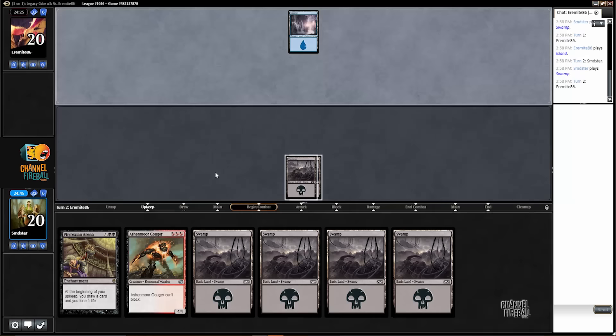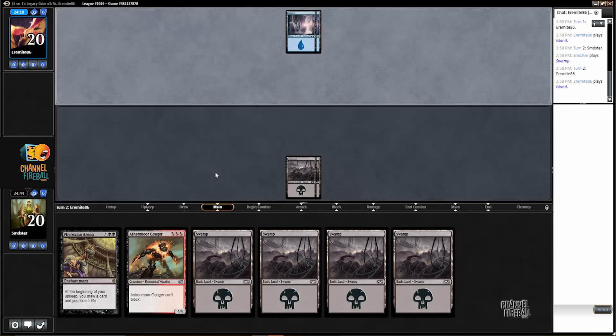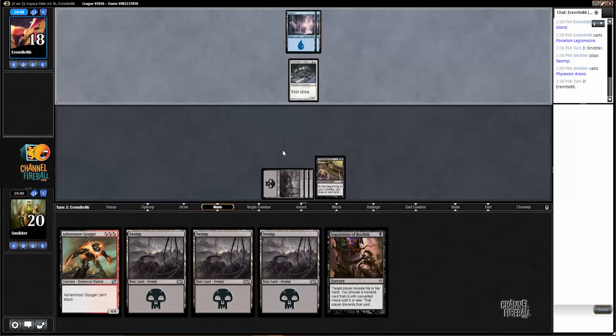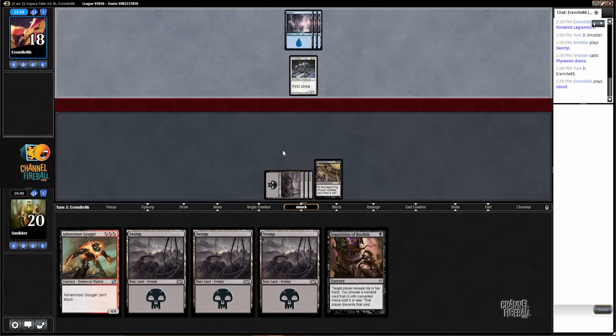All right, enough swamps now, thank you very much. Opponent plays Porcelain Legionnaire. We'll play Phyrexian Arena and start our card-drawing battle. Porcelain Legionnaire is kind of a beatdown threat though, so hopefully we can find a Shriek Maw of some kind to kill it.